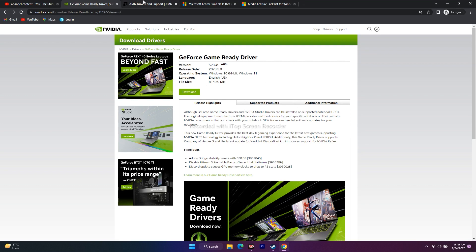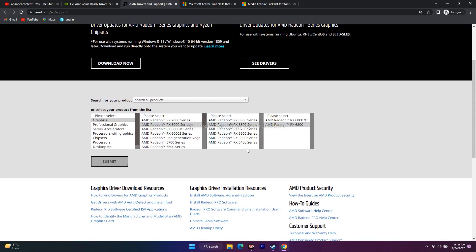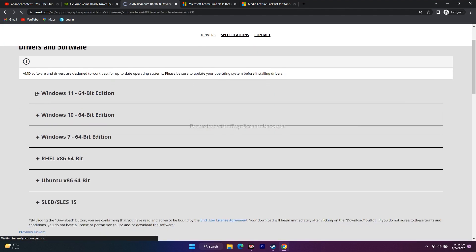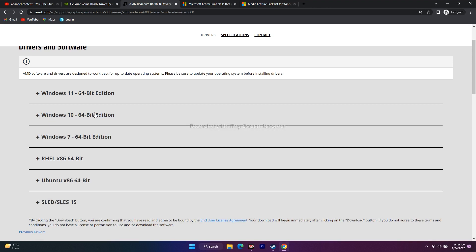If you are on AMD, click the AMD link in the description, go to Graphics, select your GPU details, and click Submit. You will get options for Windows 11 64-bit and Windows 10 64-bit. Select your version, download and install the respective AMD Adrenalin driver.